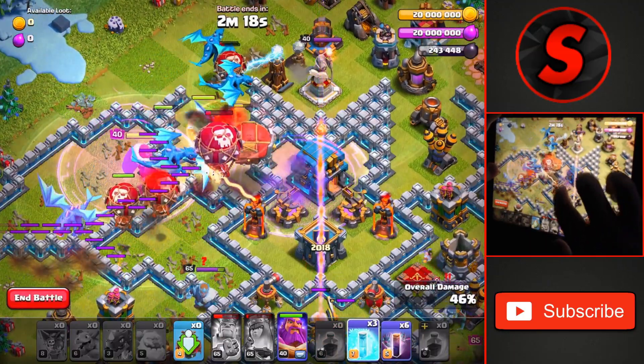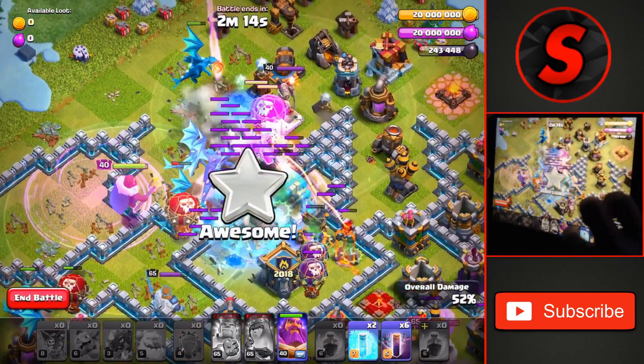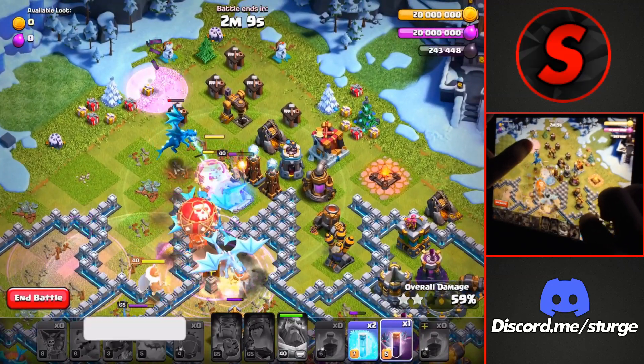We'll rage through that left side of the base, raging and dropping a freeze on that expo to freeze up those three buildings, and using the grand warden's ability as that town hall is going down to keep those troops up through the core.